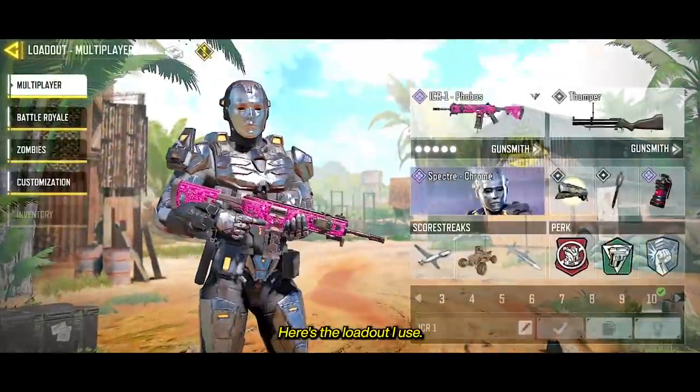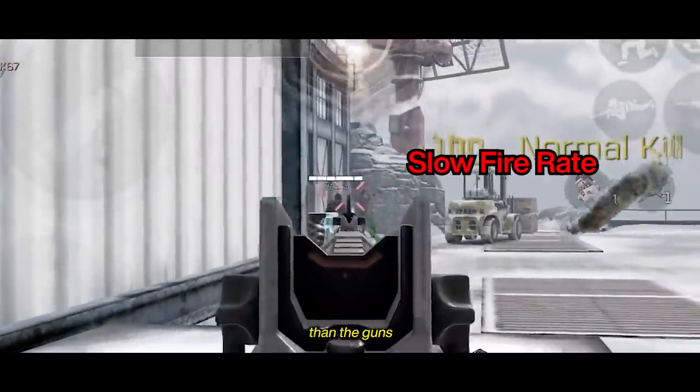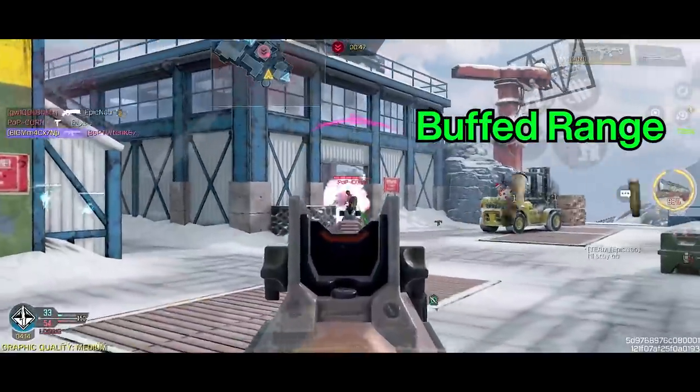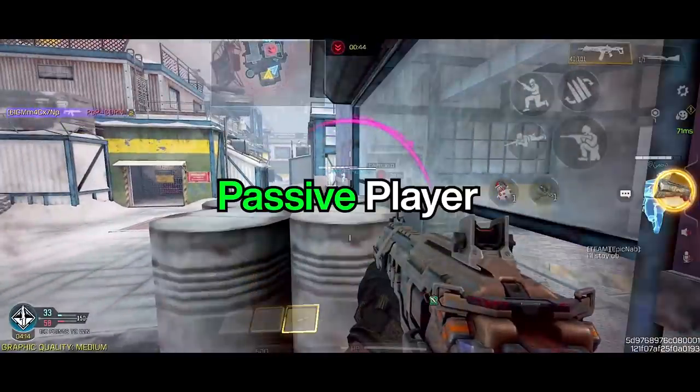Coming in hot, we have the ICR1 at number 10. Here's the loadout I use. I use it whenever I want to sit at the back of the map, as it has a slower fire rate than the guns higher up in this list. The ranged buff has been a welcome one, making it a viable option for players like me who enjoy playing passive.